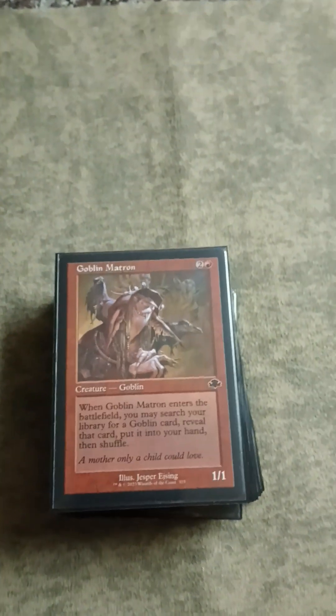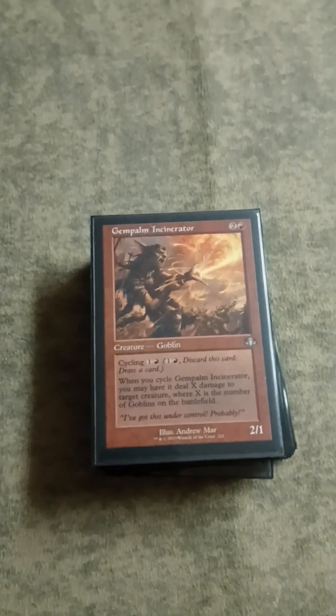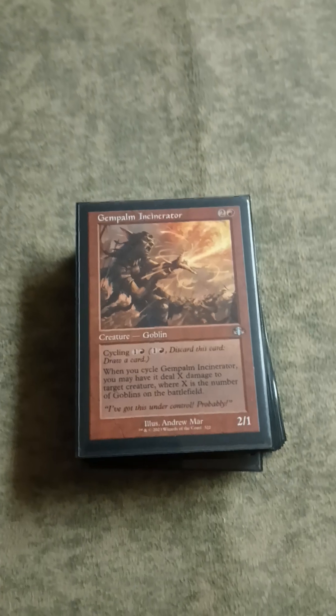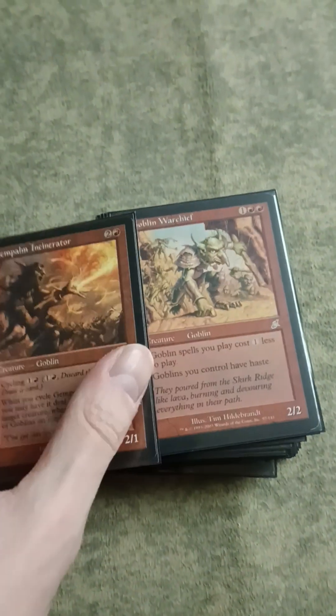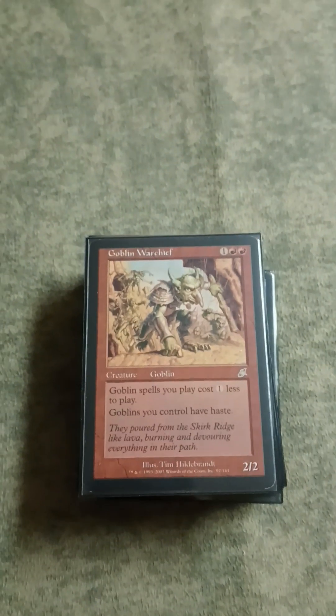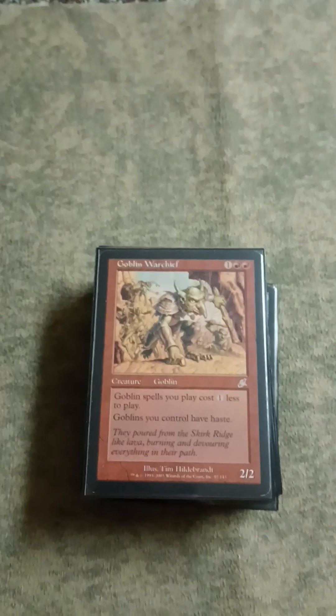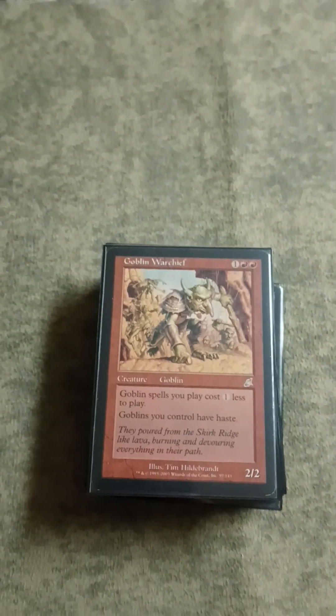Goblin Matron is just a tutor that's a Goblin - very sweet. Goblin Incinerator is encount- creature removal if you have a bunch of Goblins in play - very sweet. Warchief is sweet because it lets you kill your opponents - all your stuff has haste and costs less. Very good.